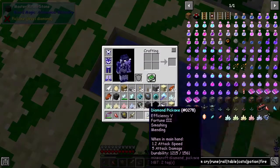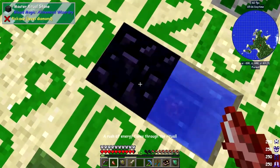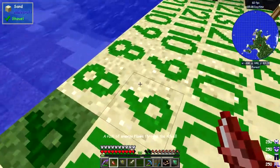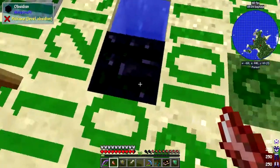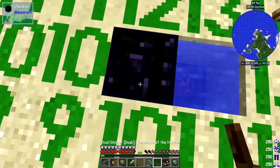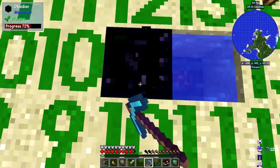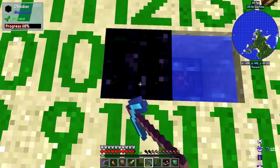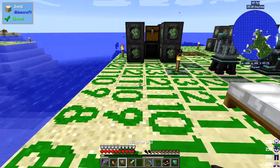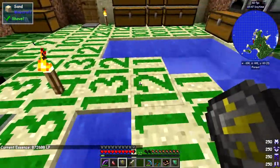I'll put a block of water down here — a water source block. I think I can activate it through water — let's try. Right-clicking now, it produces obsidian. Every time I break the obsidian block it makes another one. You just stand here and it's very fast. You don't risk breaking the master ritual stone — you just keep mining. It costs about 1,000 LP per hit and we're still going up because there's still blood in the altar.